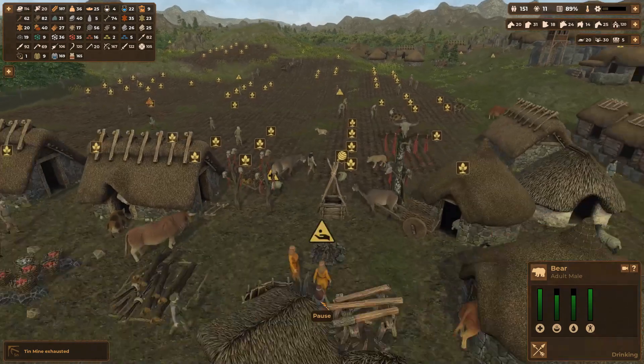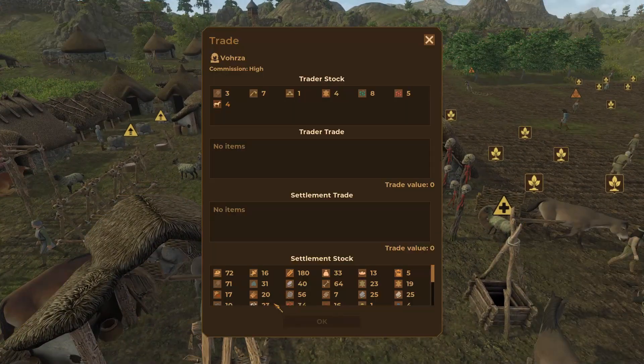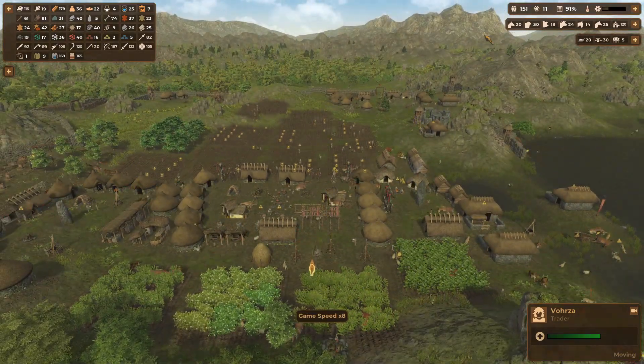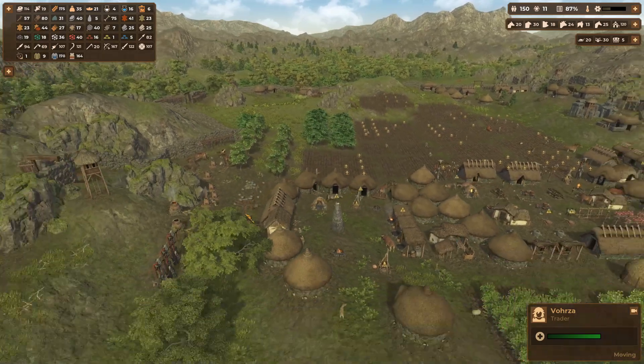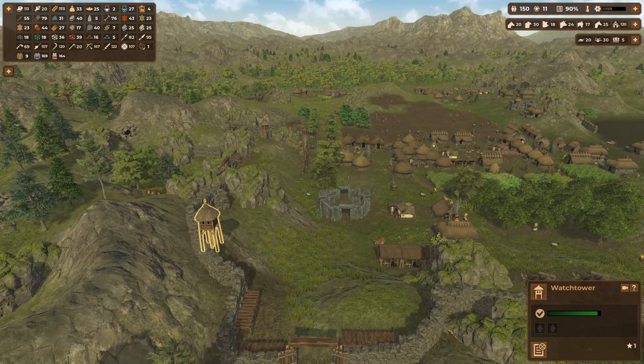Trader has arrived. I'm going to get the leather, the iron, and the copper as well. Using some grain to balance the trade — there we go. Speed it back up. We are at 11 knowledge — we got this! Go ahead and upgrade you, upgrade you as well.